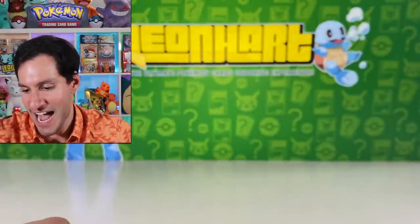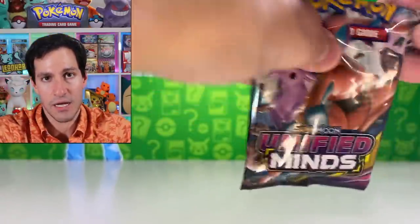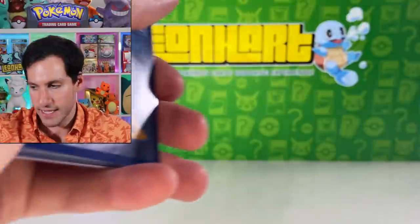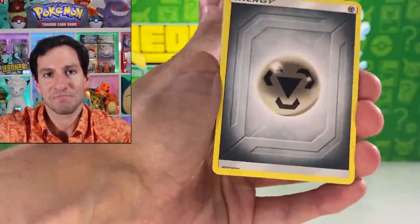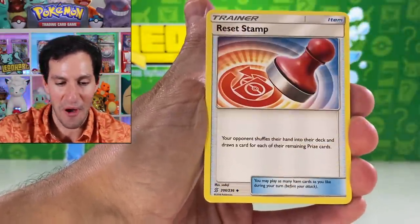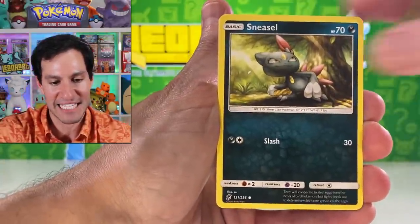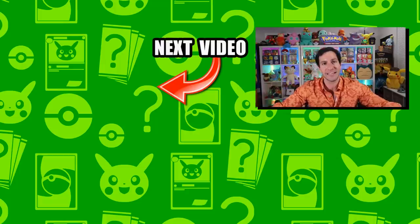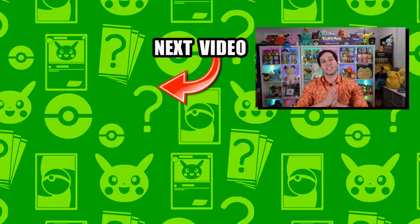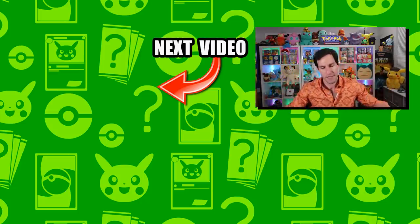As always, I really appreciate you being part of the Heart Squad community. From Unified Minds: Druddigon, Golisopod, Scyther, and a Keldeo GX full art card — our first full art of the day! Keldeo GX full art from Unified Minds. We thankfully got one guess the energy right too. Heart Squad, thank you so much for watching. My name is Leonard — stay awesome, stay positive, and I'll see y'all in the next video!